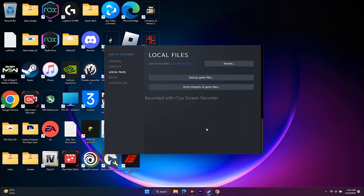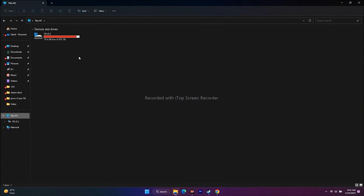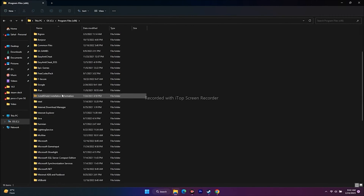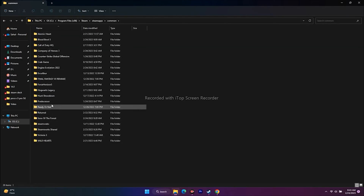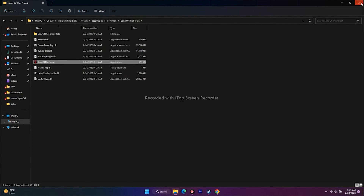To navigate via File Explorer, go to This PC, Local Disk C, Program Files (x86), Steam, SteamApps, Common, then Sons of the Forest. Once you're in the folder, right-click the application and launch the game directly from there.